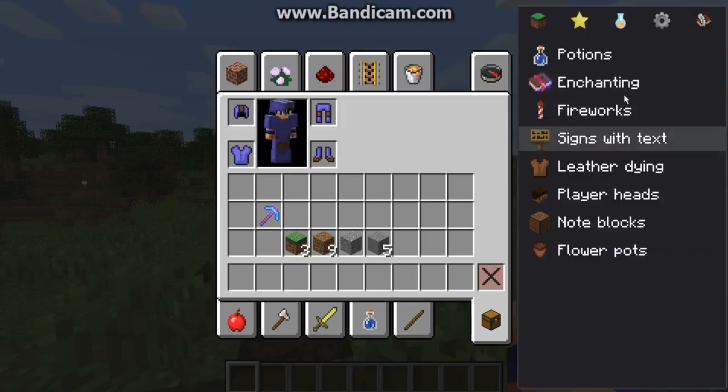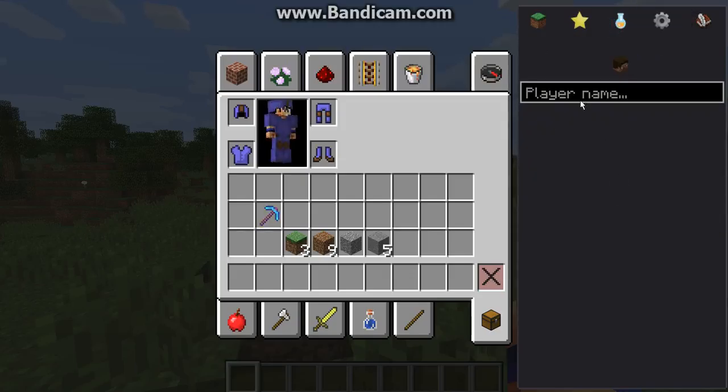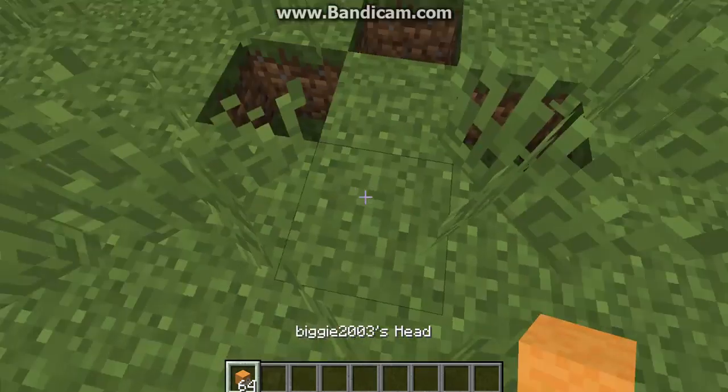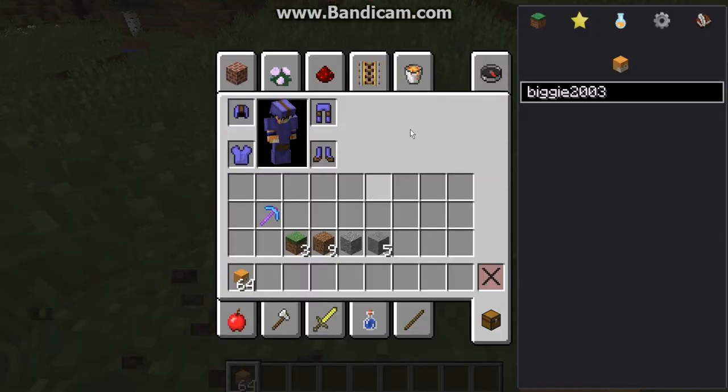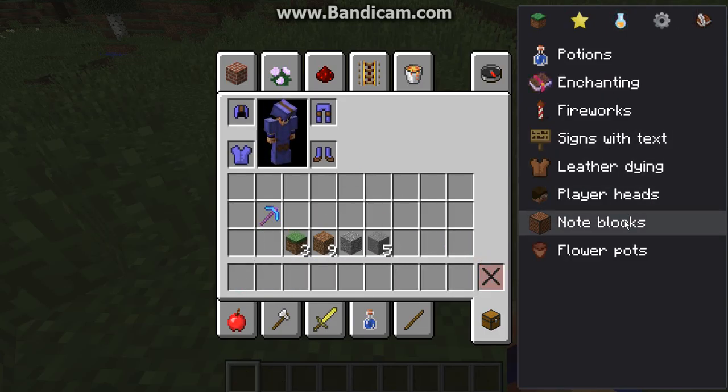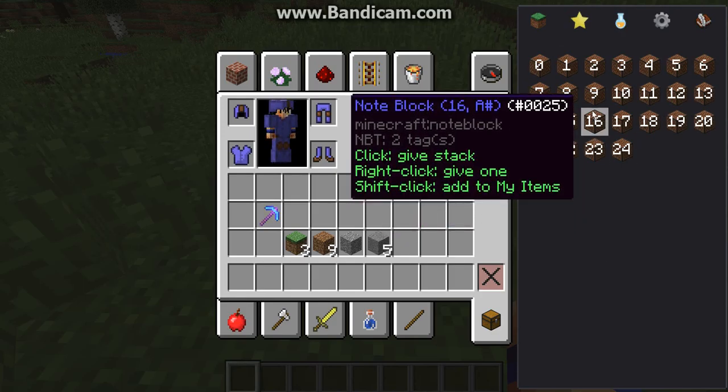It went so far. So yeah, leather dyeing done. Now player heads — let's type in our name here. Oh yeah, there we go. We can get Sky Does Minecraft. Let me look up somebody random — Goku. This is really, really cool: you can search up people's heads.